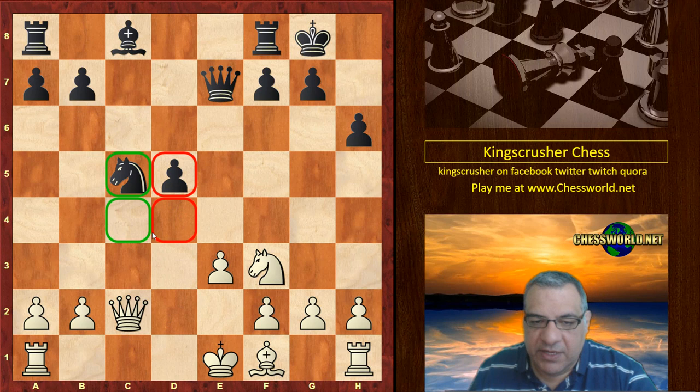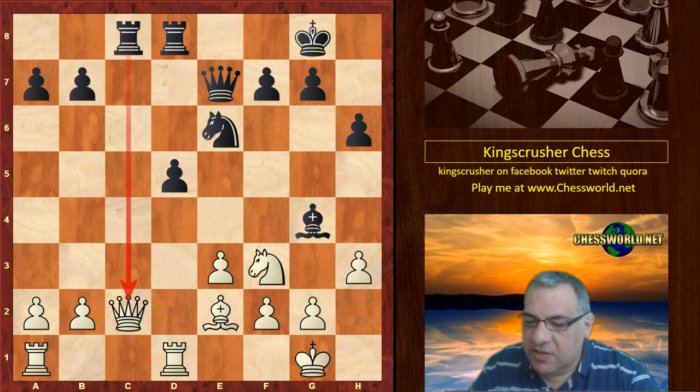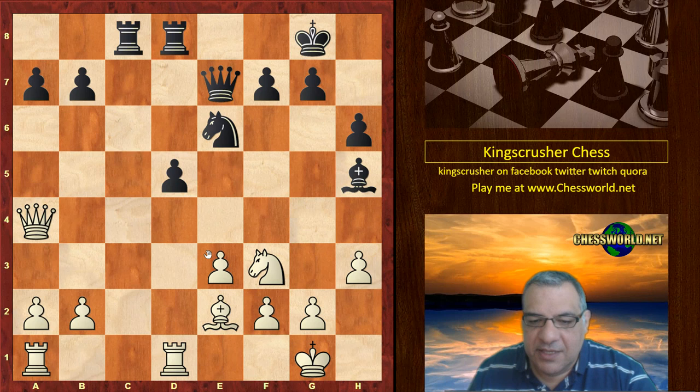On the plus side for black, it does provide hooks on key squares and black has active pieces. After Be2, Bg4, Rc8 — the Queen doesn't mind the rook stare and will move when the knight moves. For the moment h3, Ne6 hits the Queen, and Qa4 looks at a7 as well as the threat on g4, Bh5.